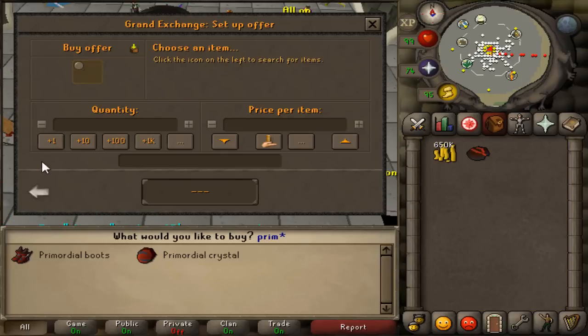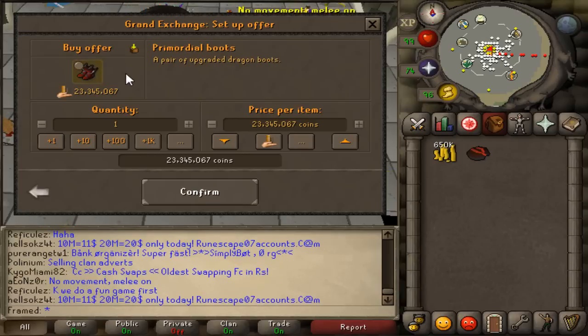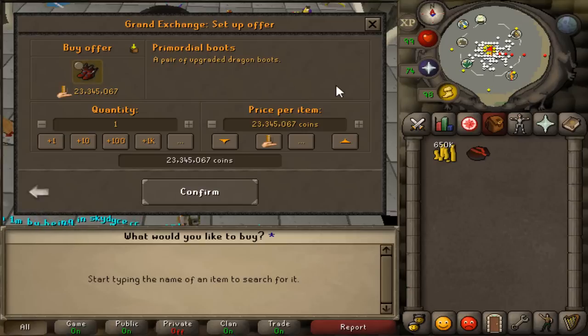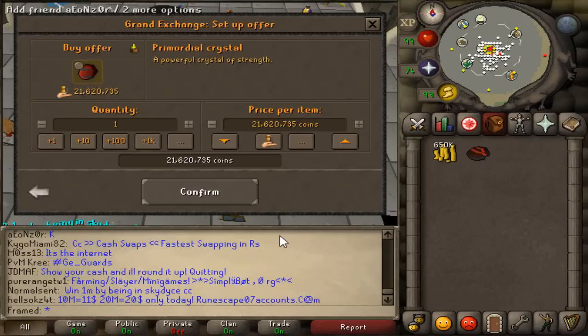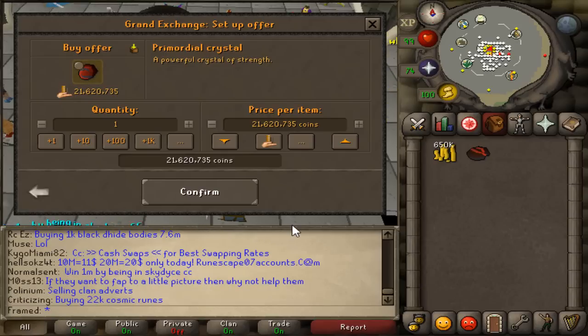What that is, is people are going around trying to get those with a high smithing level to construct the boots — the Primordial boots — by using a Primordial Crystal on Dragon Boots to make Primordial boots. But what they want you to do is give them equal collateral, so at least 10 mil or something like that.